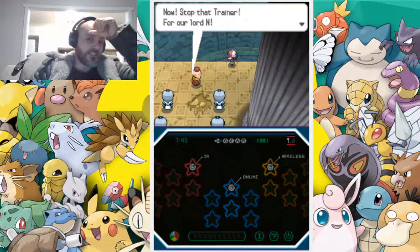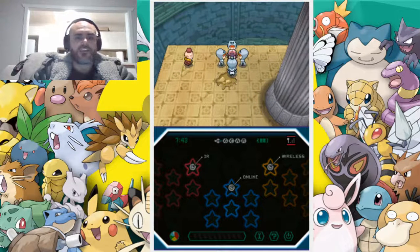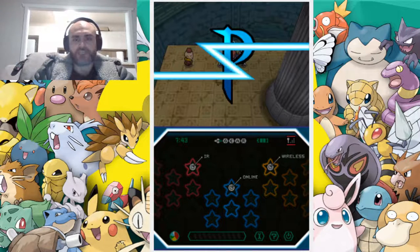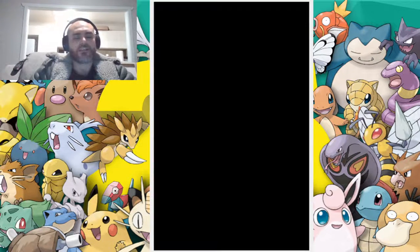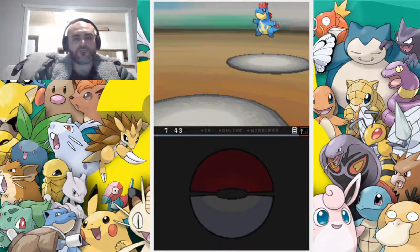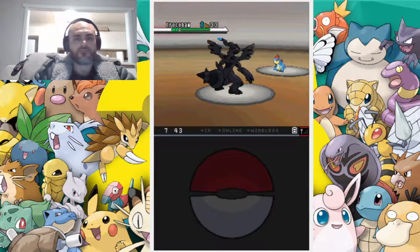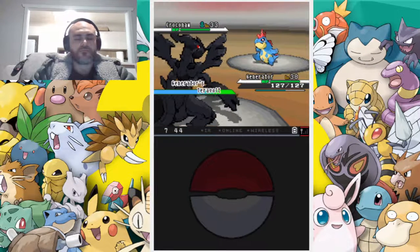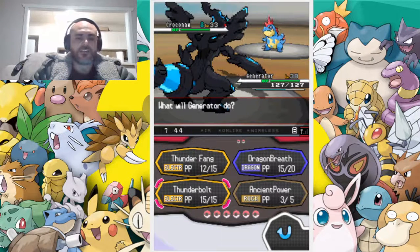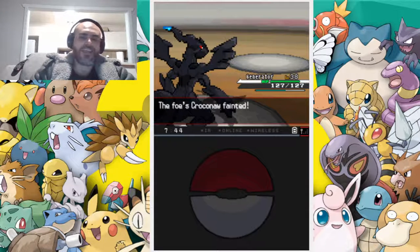This is Ghetsis. He and all of his Team Plasma buddies want to sort of pressure us and beat us out, but not with a team as strong as ours. Biggest of Thunderbolts — boom, Krokorok, get out of here.